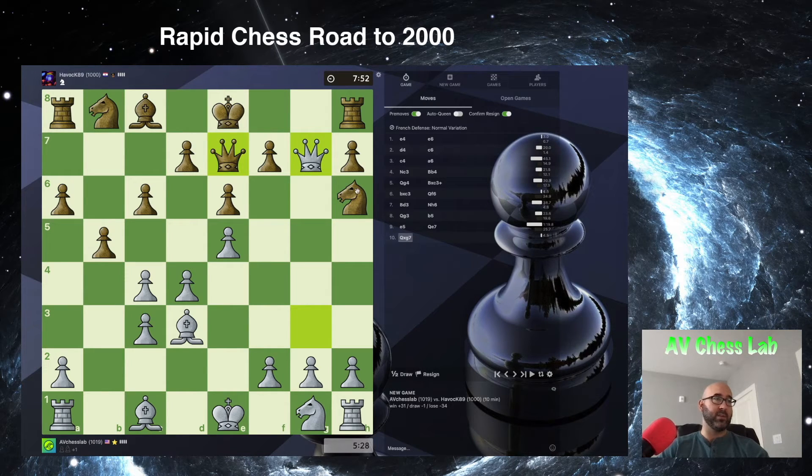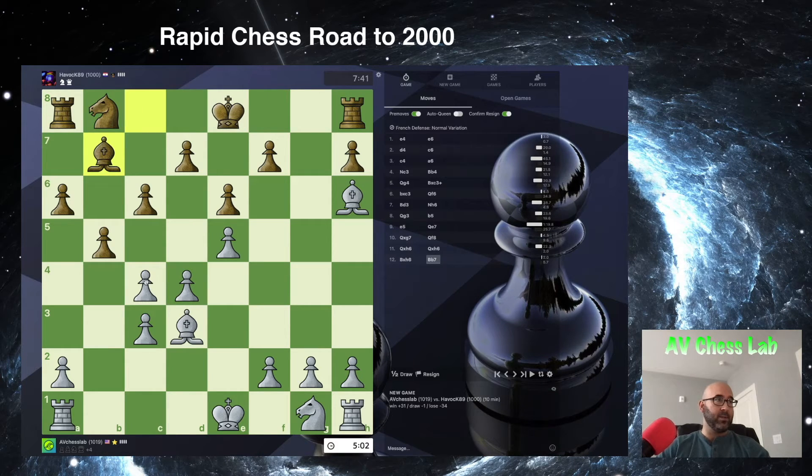Now the best way to protect against both pieces is to go Queen to f8. He went to Rook f8 — if Rook to f8, we take here with the bishop, and then there's no way to also protect the rook next, so we will take the rook as well. But he went Queen to f8, and we can simply just take this knight. From now on, it's just a matter of trading pieces, simplifying the position, and winning the game.